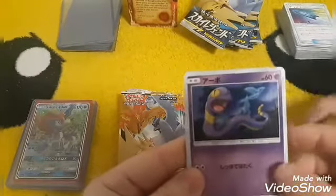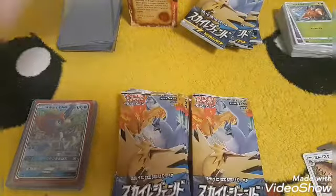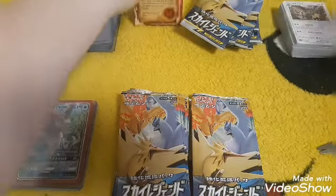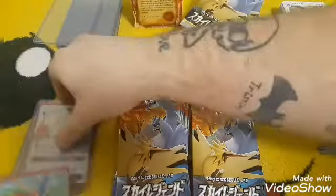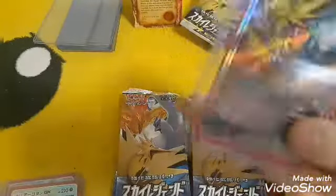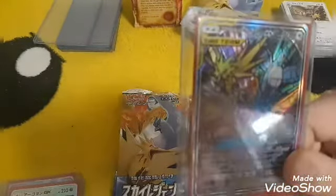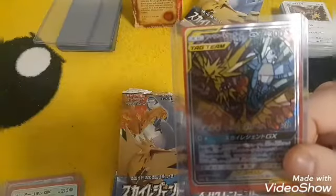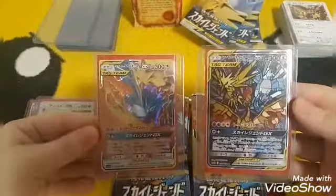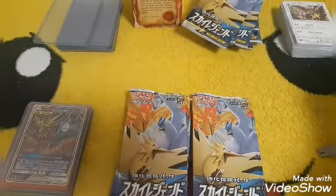Talonflame, Ekans, Dwebble, Noctowl. Oh my god, there we go guys! We got both of the Zapdos, Articuno, and Moltres cards from this set. This one's just the regular one — you can tell the difference. Here is the stained glass secret rare one, which is the chase card from this set for most people. And here's the other one — both very nice cards, I love them. We pulled the one I was going for!